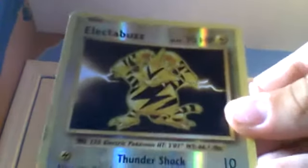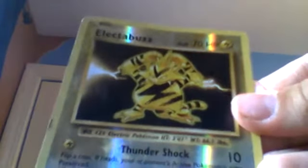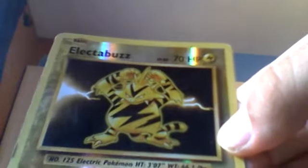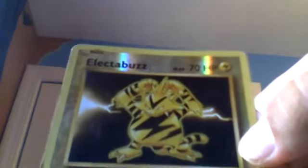This one I had to put in the list because it's also strong and kind of famous in Pokémon Indigo League. We have a 70-health Electabuzz. We have Thundershock: 10 damage — flip a coin, if heads your opponent's active Pokémon is now paralyzed. And Thunder Punch: 30 plus damage — flip a coin, if heads this attack does 10 more damage, if tails this attack does 10 damage to itself.